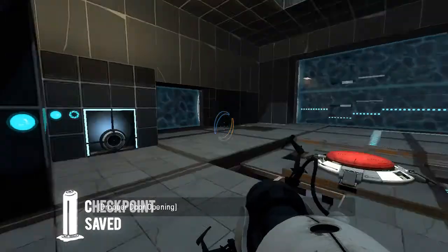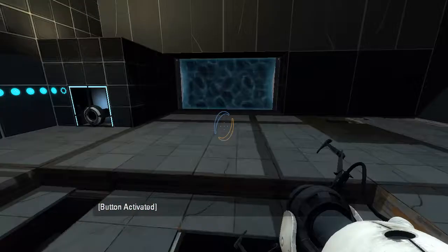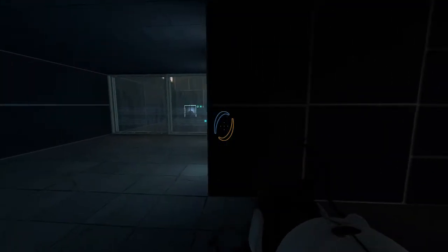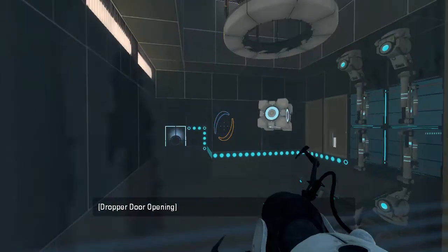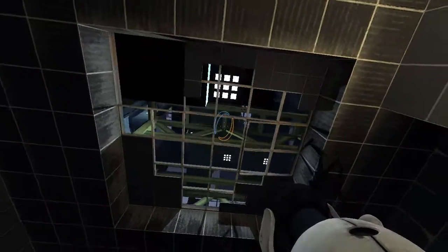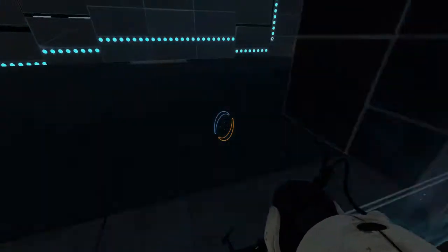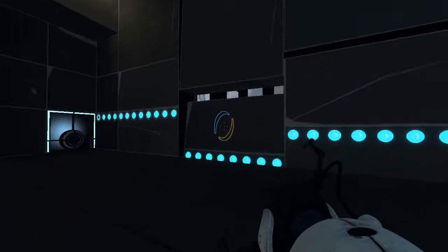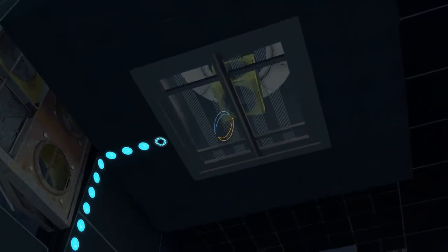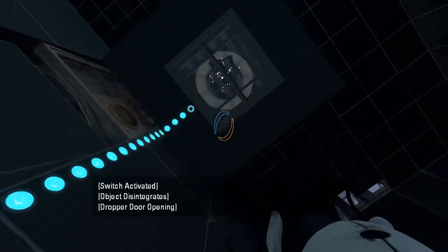Light bridge on the ceiling. Oh, man, this is a cool map — look at that. This is that — got a laser receptor. And we've got a laser. What's in here? Got the laser cube. What does this button do? Yeah, that's what I thought it would do.